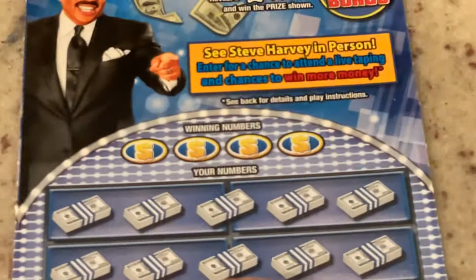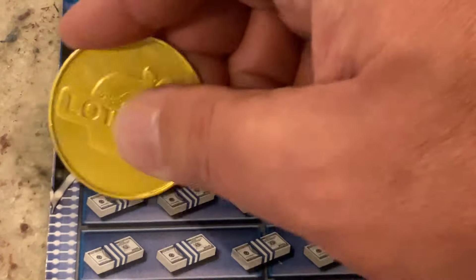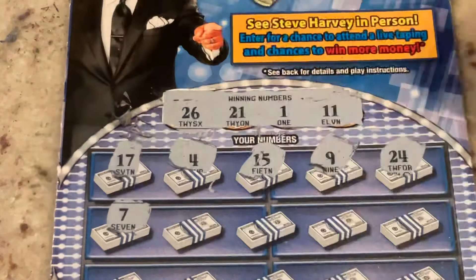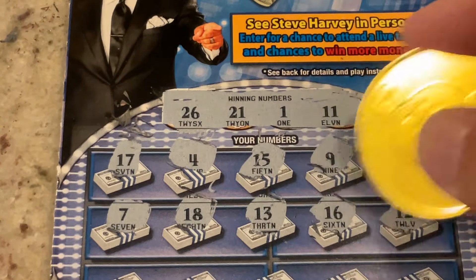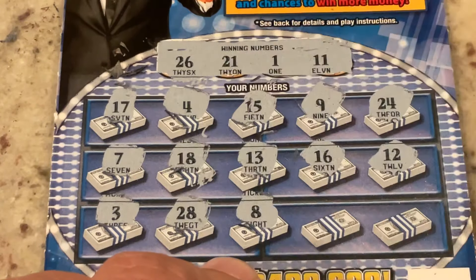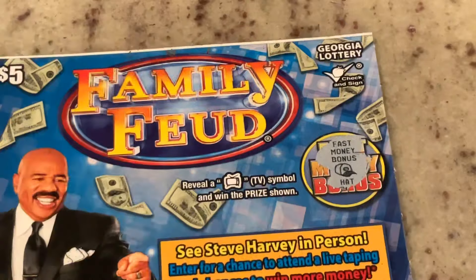Can we go back to back with ticket 56? We're looking for 26, 21, 1, or 11. We've got 17, 4, 15, 9, 24, 7, 18, 13, 16, and 12 — one off. We've got 3, 28, number 8, 22 — one off — and number 6 in the corner. Do we have a TV? No, we have a hat.